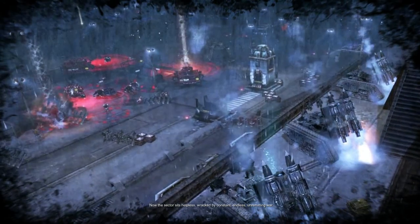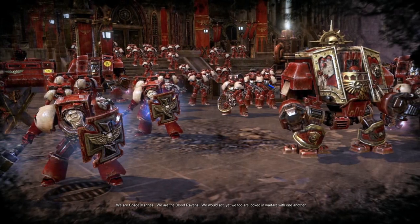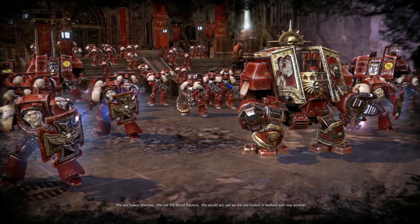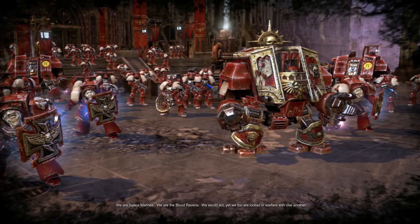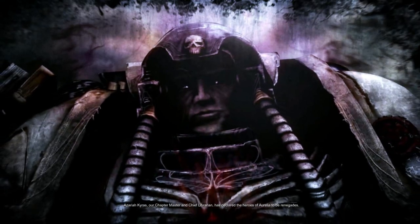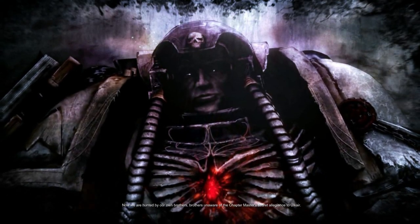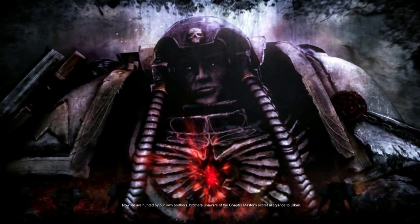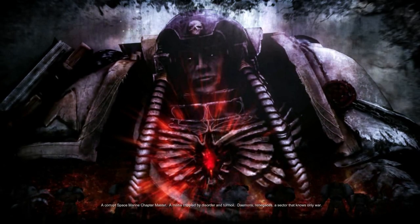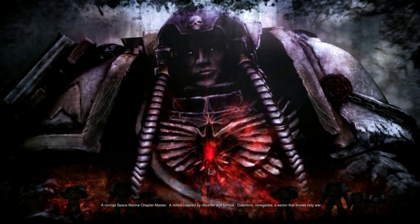The game starts with an extremely low frame rate cutscene explaining the various Warhammer factions are fighting each other. The plot is from the perspective of the Space Marines, and if you don't pick the Space Marines, that's the end of your plot experience. This is very much a game with six campaigns, but really it's the Space Marine plot campaign and five others that share a surprising amount of the Space Marine plot using various contrivances as an excuse not to make unique stages.